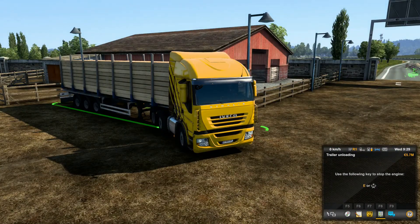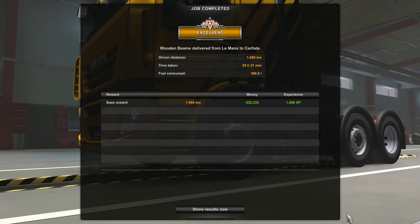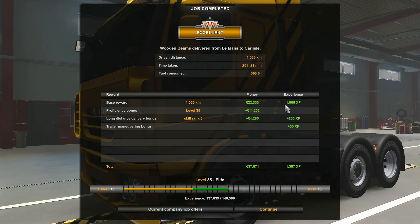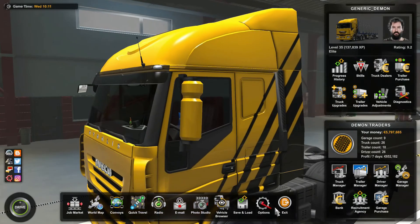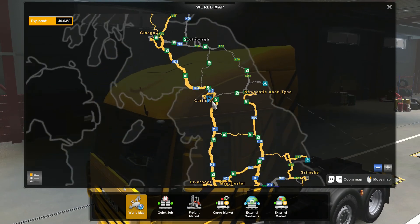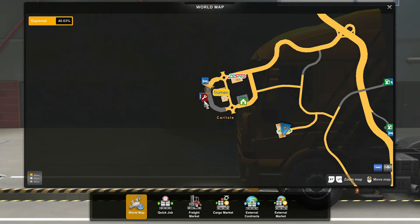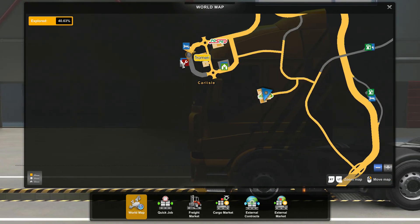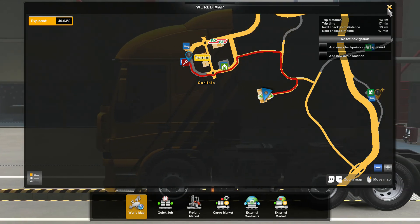That'll do — press enter to empty the load. Excellent! 1,066 kilometres, 25 hours — beautiful timing. Lots of experience, lots of money — 37,000, which is a good chunk of cash. Let's have a look at the world map and see if we can find somewhere to park near my home. There's a garage there we haven't been to — should we tick that off? There's also one of those Tramini rest stops.